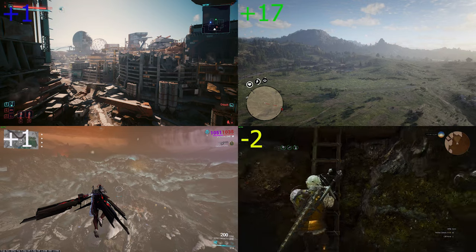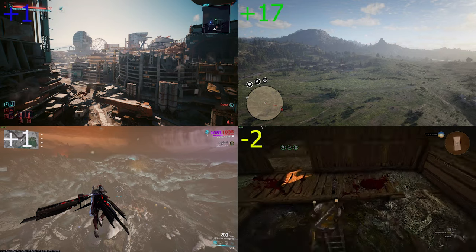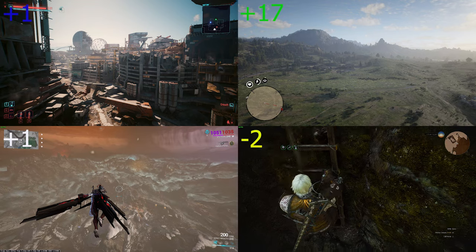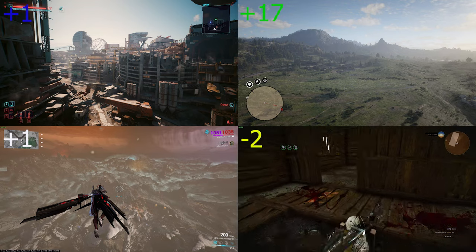Ladders within Witcher are pretty much as basic as they get — you go up and go down slowly and reach your goal by hitting the ground, up or down. Zero points.